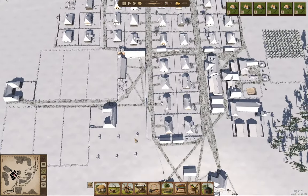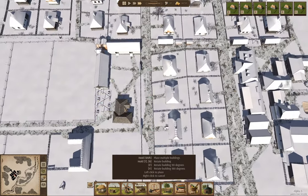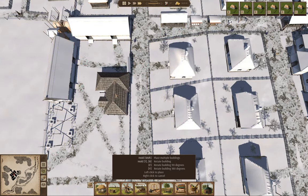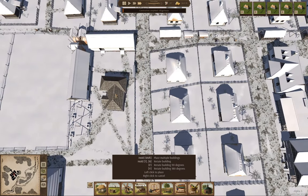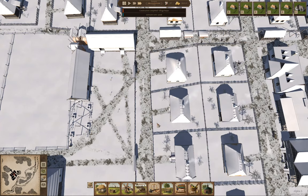We're going to need a slaughterhouse. Where is it? There it is. I'm going to put the slaughterhouse over here in the farm area, right about here — yeah, right by the cowsheds.